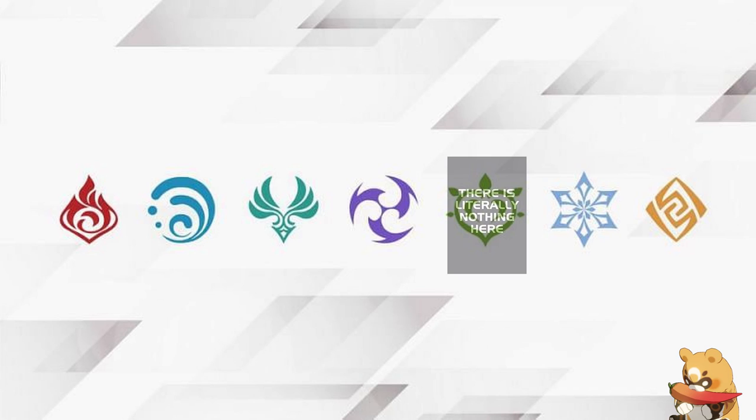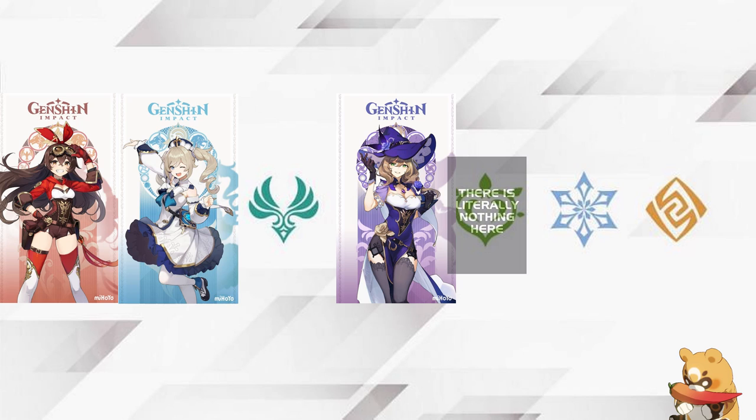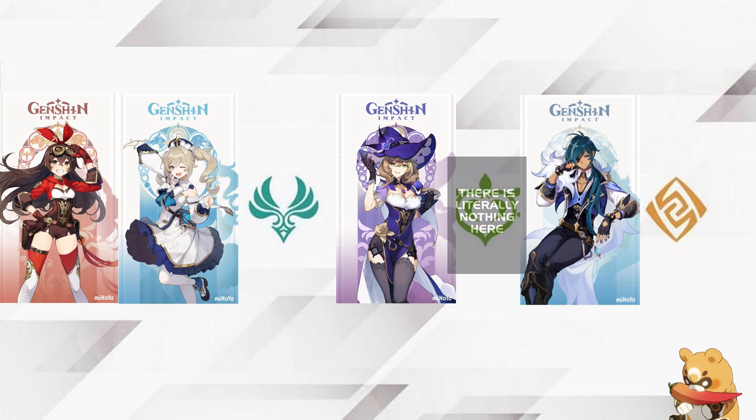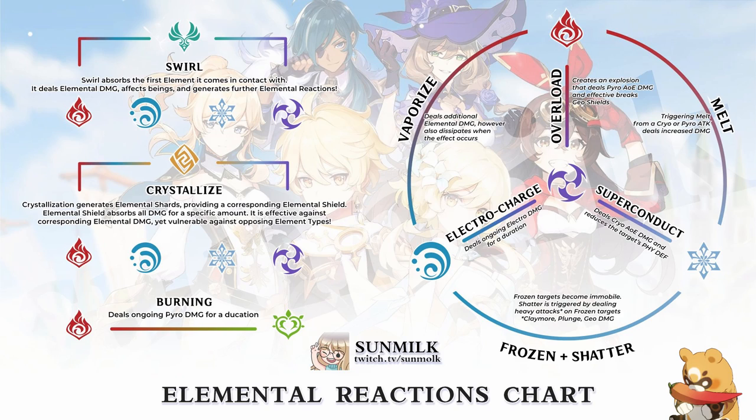Combining elements is a vital part of gameplay, and different combinations do different things. There are currently 6 usable elements: Pyro (fire), Hydro (water), Electro (electricity), Cryo (ice), Anemo (wind), and Geo (rock). For example, Overloaded creates an explosion, Superconduct makes the enemy take more physical damage, and Crystallize leaves behind an elemental shard you can pick up for a shield.